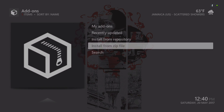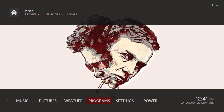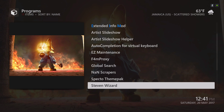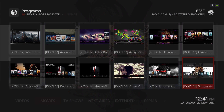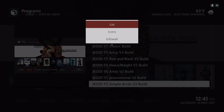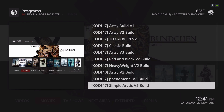After it's been installed, go into Programs, scroll down and you'll see Stephen Wizard. For this build that I'm showing you, it's called the Simple Arctic Version 2 build.